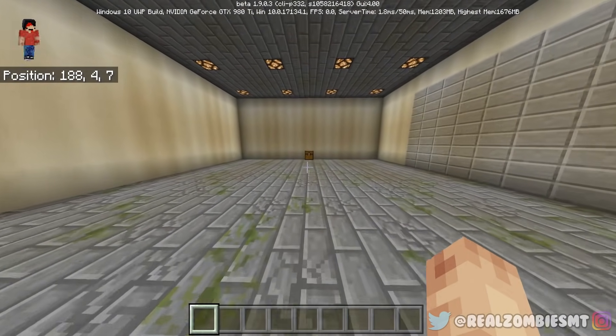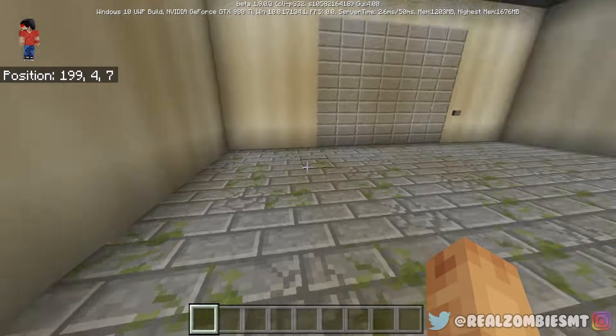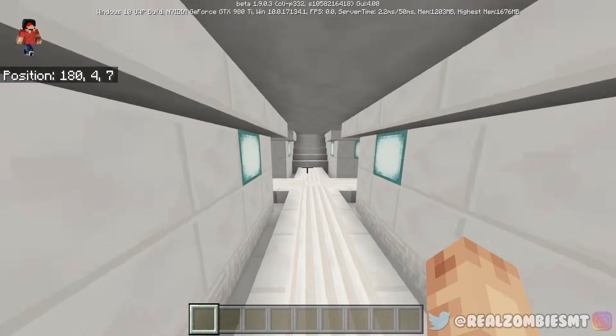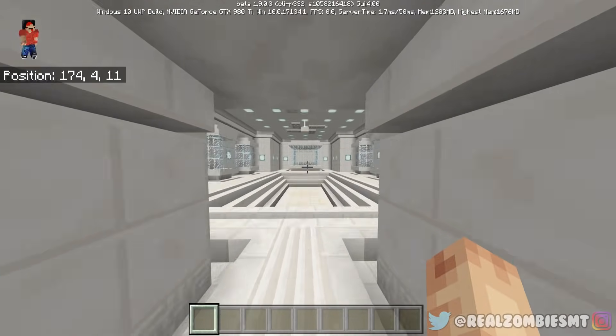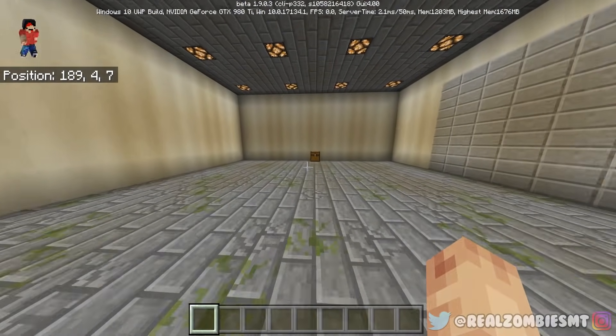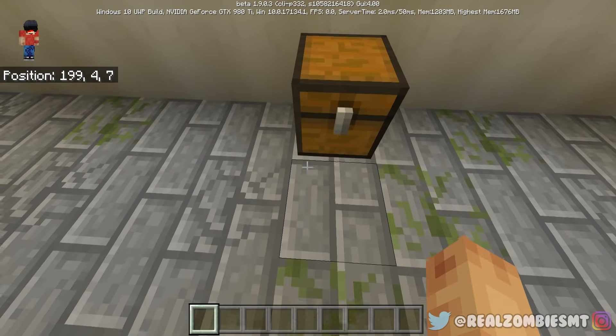Anyway, let's go take a look over here in the lab. As you can see, the lab is pretty new — we got like no furniture right here. But as you guys can see right here, we have a chest which actually contains a potion that I got from Zombo.